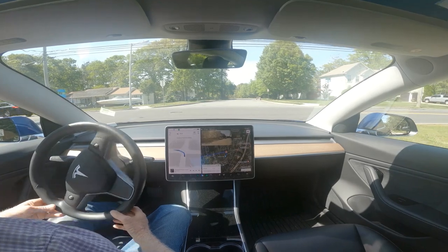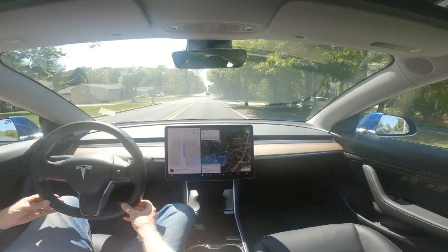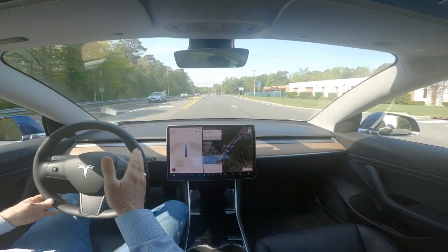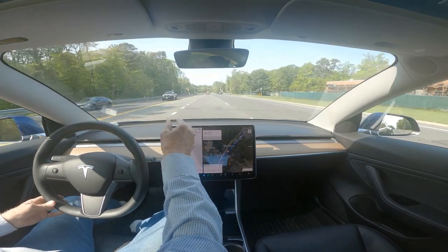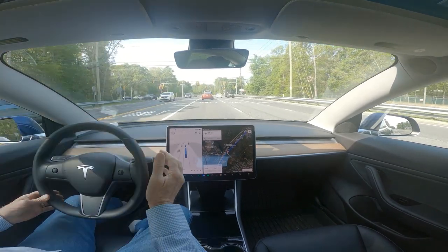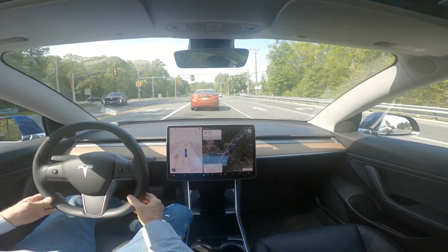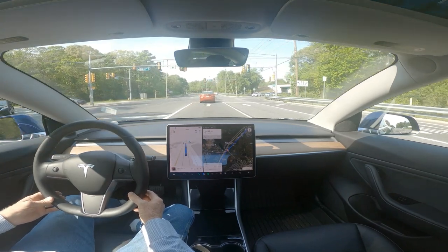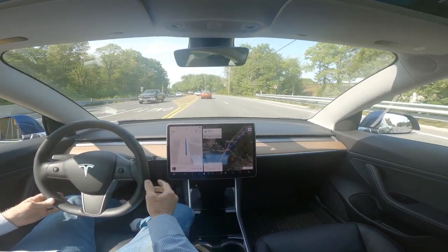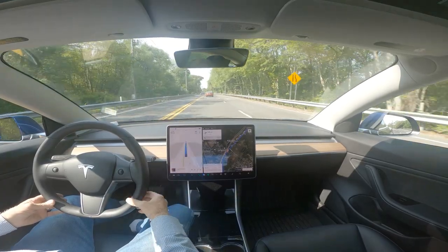Okay, after this car it needs to go — yep, that was good. Wow, it got in the correct lane! This lane ends in about 400 feet after this light, and it normally gets in that lane and then wants to fight. I don't know whether it is in fact learning, but this is an improvement. This is version 11.3.6, and in the past it stayed in that lane until it ended — so that's an improvement.